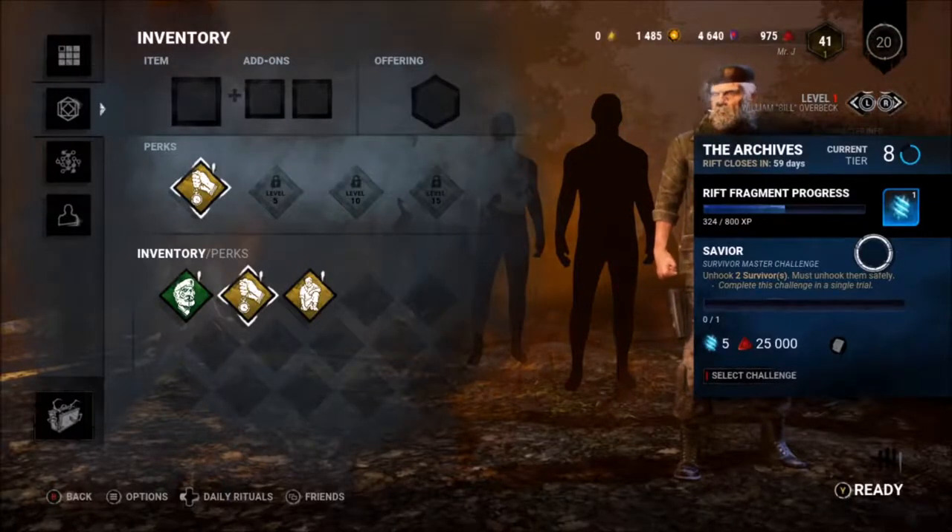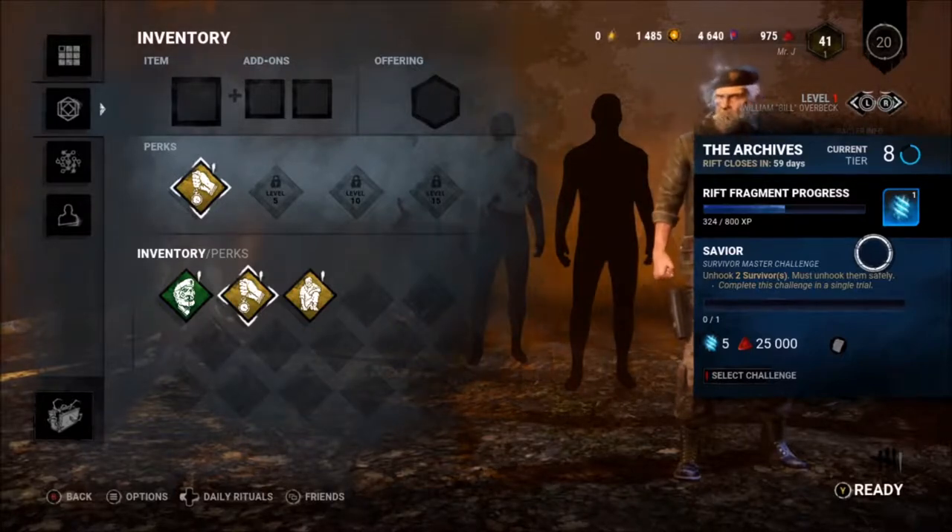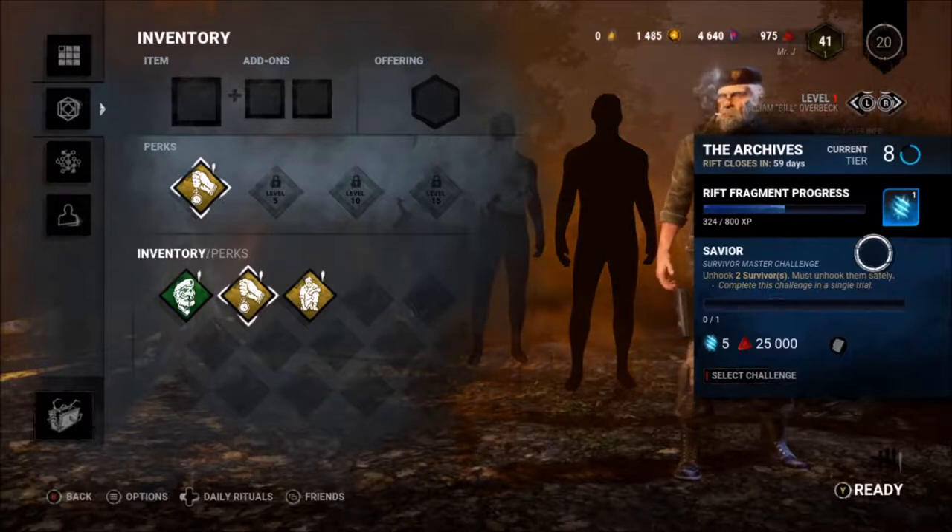Hello horror fans and welcome back to Dead by Daylight. In this episode I'm going to try to do the savior challenge where I have to unhook two survivors safely, and it has to be completed in a single trial. In order to do this and to hedge my bets a little bit, I'm going to use my Bill character.